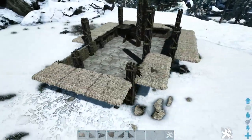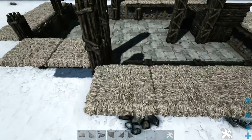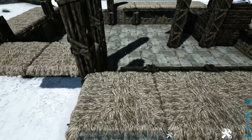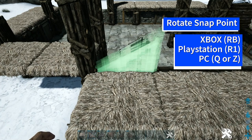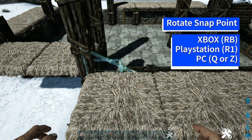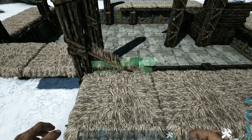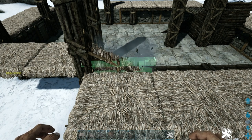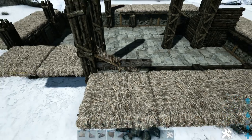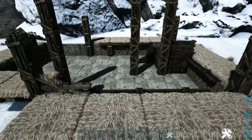So it should look like this now. We're going to come over to the right side and right here above this thatched ceiling, get out a sloped thatched wall left and rotate the snap point using whichever key or button is appropriate for your system so that it's placing like this on the thatched ceiling. Then get out a stone railing and look for this green snap point — you may need to rotate it. Once you have this green snap point, go ahead and place that down; it'll be placing on the stone wall below it. Go around and do this on the right side, on the back, and also on those four over there on the left.